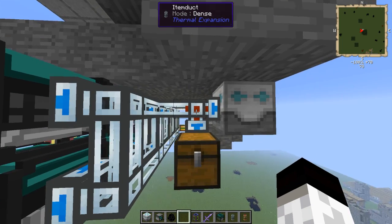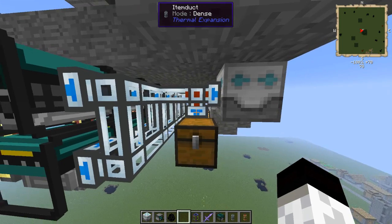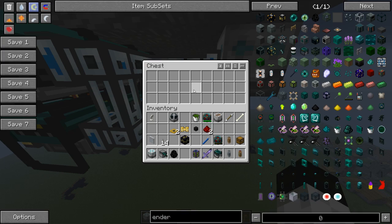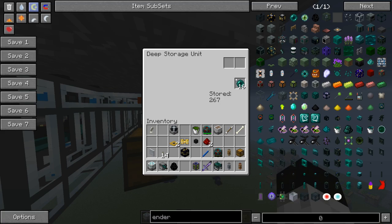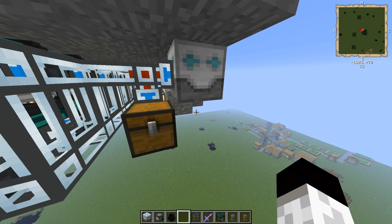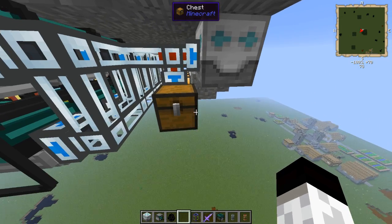This is just to make sure the drops don't get spewed out here once all of our generators are full. You need to make sure this is set to dense, and then on the item duct to the chest, you need to blacklist Ender Pearls. If we don't do this, the chest will fill up very quickly with Ender Pearls and the deep storage unit won't.